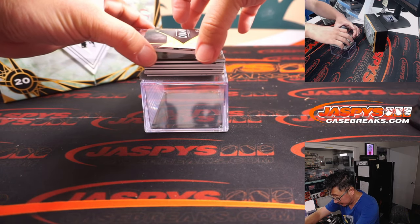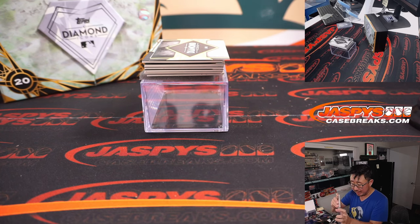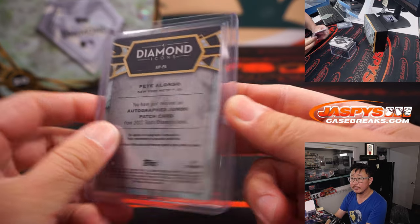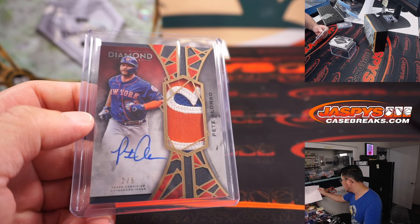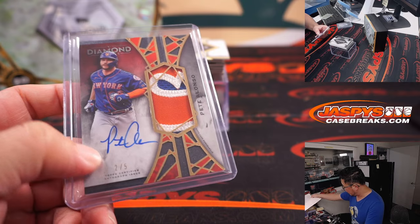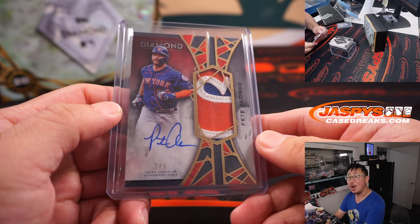Is this another train whistle? It is — wow. Two out of five, Pete Alonso. That's a great patch, solid autograph. He's playing my Dodgers right now. Two out of five — Mets are a random number block team, part of the Tampa Bay Rays group. Mets two — Travis. All aboard the Big Hit Express!